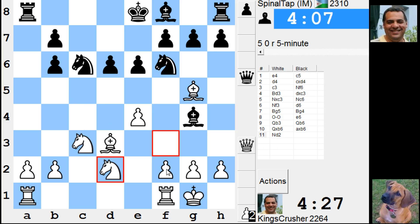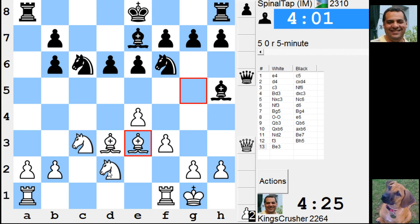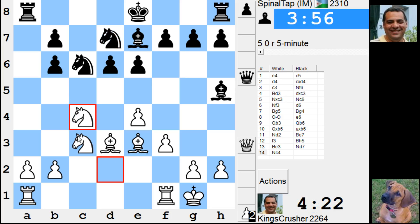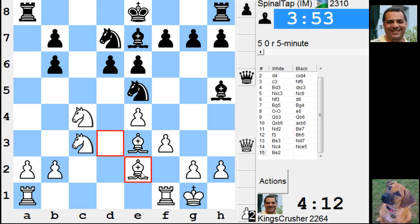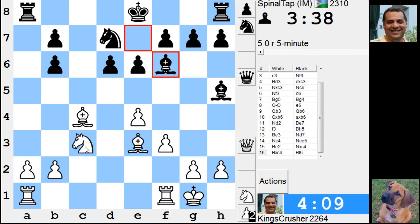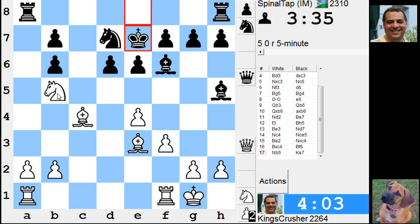Going for double pawns, wanting dynamic play here. Bishop e3, then Knight c4 — is that so bad? Bishop e3, I'm on that. Knight c4, Knight c5 — no, I'm on b6, so b5 or Knight b5. c4, Knight c5 — okay, that is a problem. Have I got anything there? a4, Knight b5.